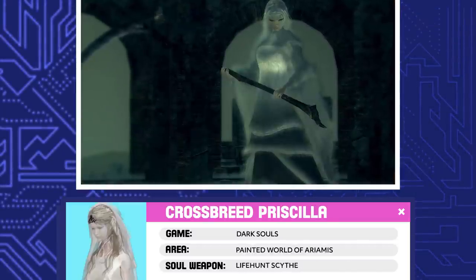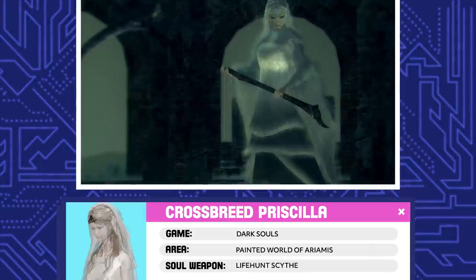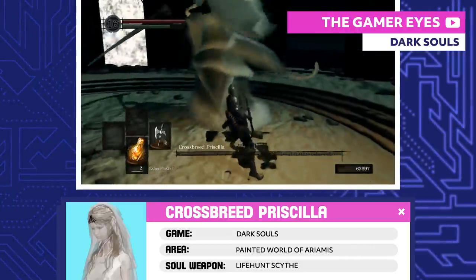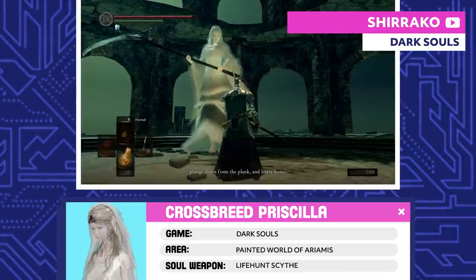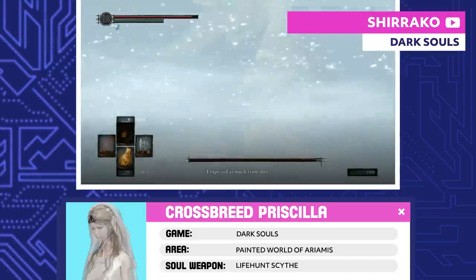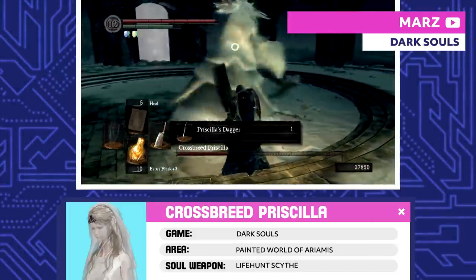Crossbreed Priscilla. Even though Priscilla is Seath's daughter, the gods feared her and her Lifehunt Scythe, so they locked her away in the Painted World of Ariamis. She won't try to kill you unless you hit her first. And make sure you cut Priscilla's tail to get her dagger.